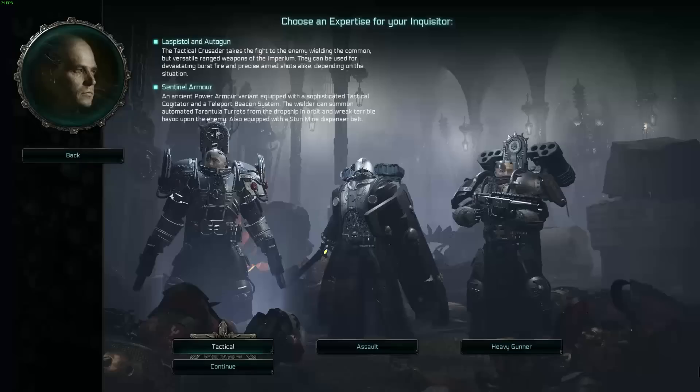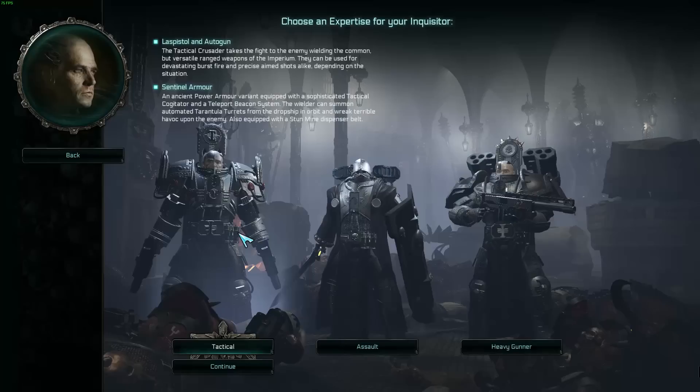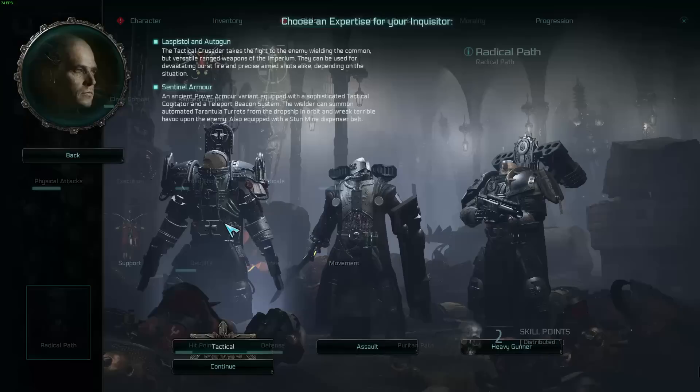Let's jump over to our last class, the Crusader. Interestingly, we'll start with the Tactical, which is not a close combat variant — the other two classes started with a close combat option, but the Tactical is more of a jack of all trades. Looking at the skill tree, they've got range combat, single DPS, support, and movement.